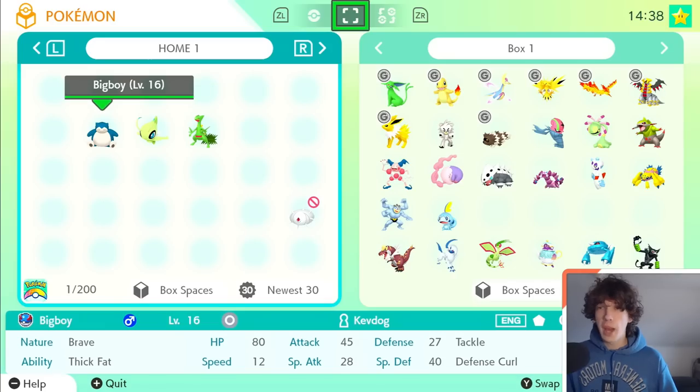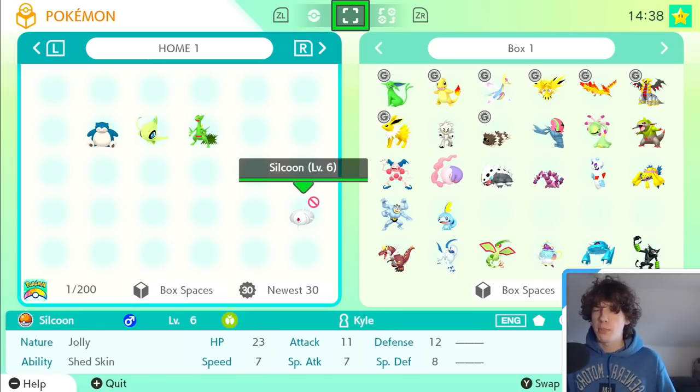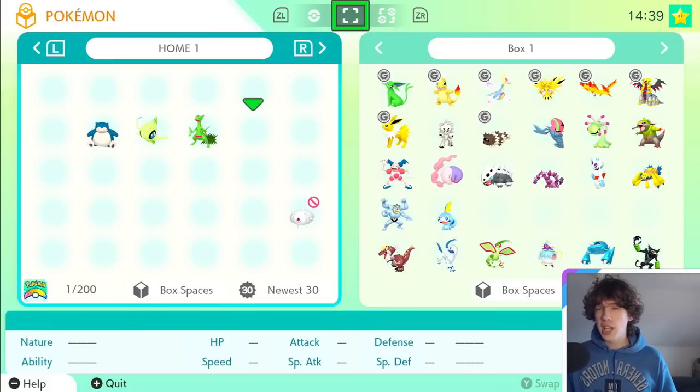There we go — we got Big Boy the Snorlax. We've got our Celebi and Sceptile, and then the last one, Silcoon — it won't let me bring it into Sword and Shield. So with these Pokémon I just sent them from my 3DS up to Pokémon Home, and there's something really important I want to mention.